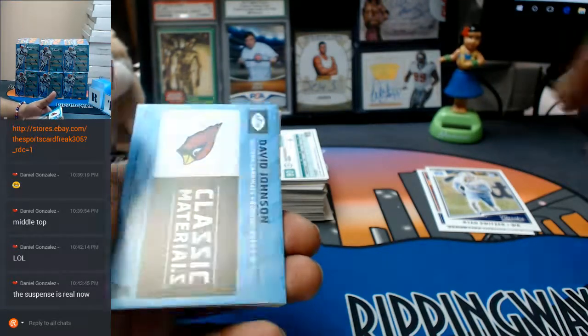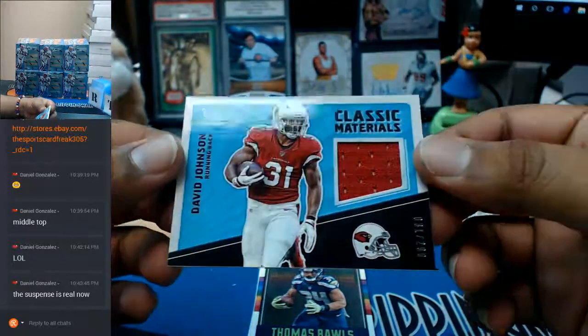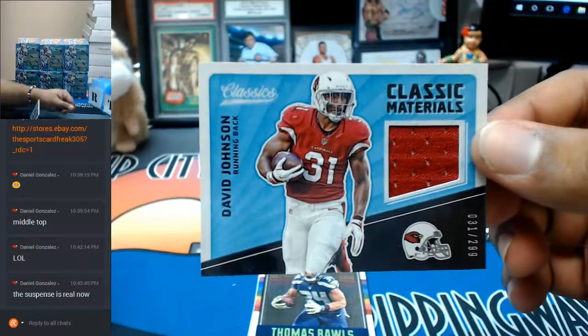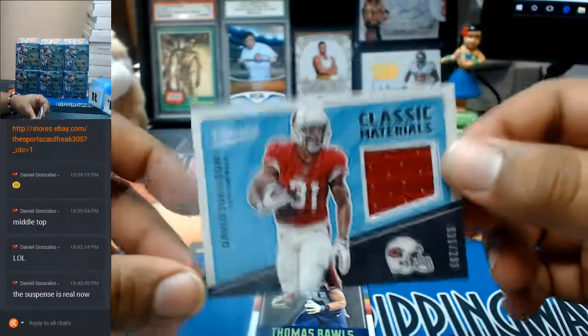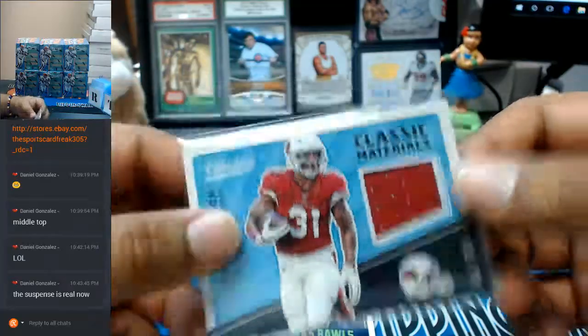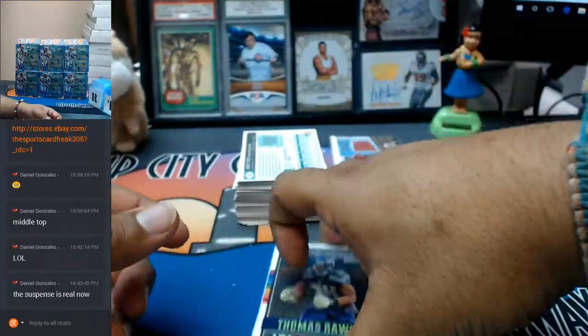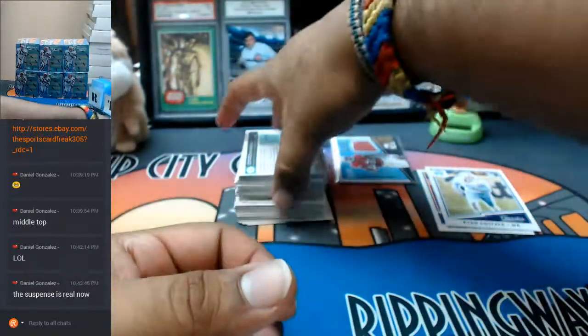Are you for real? Oh man. Still pretty nice, though. To $2.99, David Johnson — oh, the Cardinals. I thought that was going to give you an auto for that. So let's see what's left. That's a nice relic right there — David Johnson, baller for the Cardinals. To $2.99, Tease to Boer.